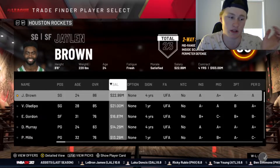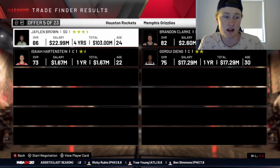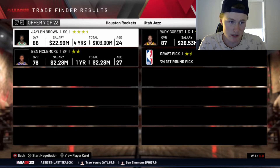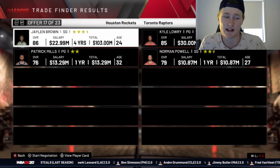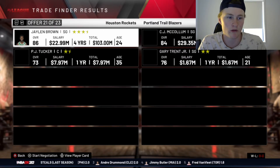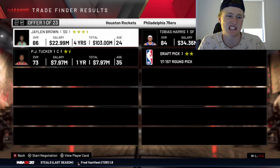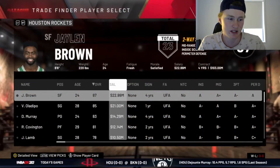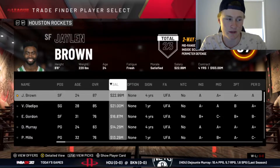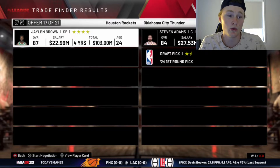We also have to get rid of Jaylen Brown because he's an 86. We could get Tobias Harris for him. Chris Middleton's too high. Brandon Clark is a young guy who could potentially progress. Buddy Hield doesn't really progress that well. Malcolm Brogdon might go too high. Blake Griffin, Kyle Lowry, LaMarcus Aldridge is an 83 overall. CJ McCollum is pretty good — that gives us a shooting guard who can shoot. But we need a small forward. Steven Adams is a really good center for someone below 85.